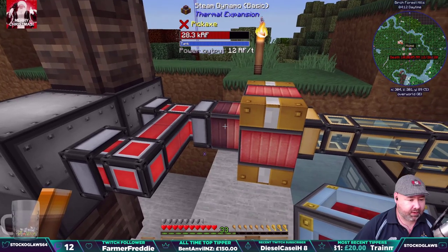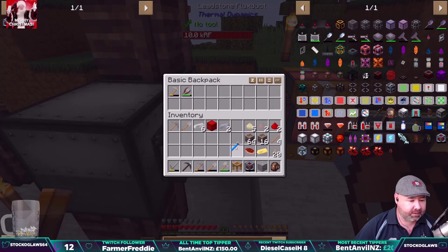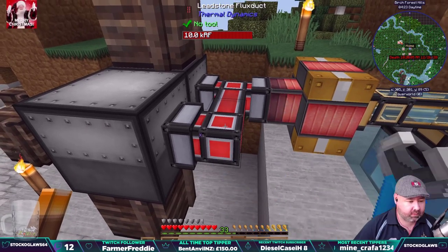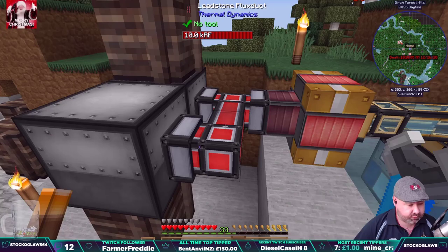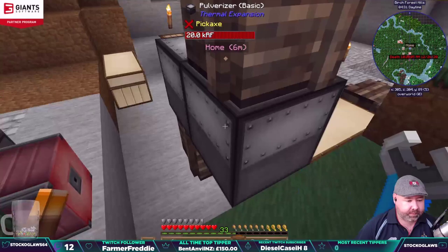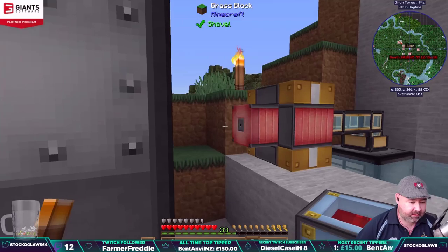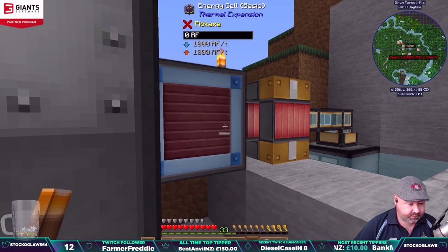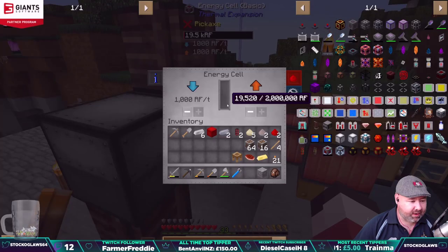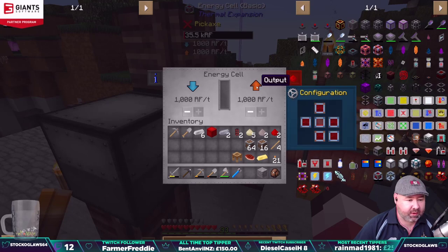Where are we going to put this? It only outputs out of this side, so what we do is grab our crescent hammer. Shift — there we go. Let's stick it on the end here. Shift, boom. Okay, so it's going to be charging up the cell — you can see it's charging up with RF. Lovely. And then what we do is output — output is orange.